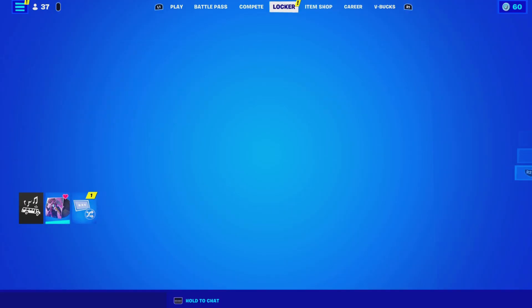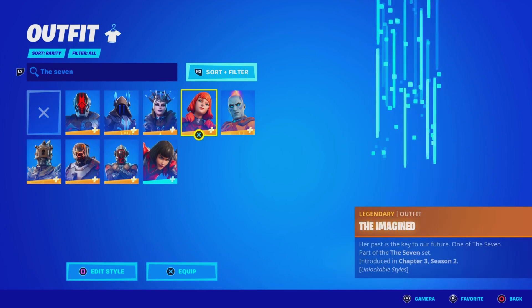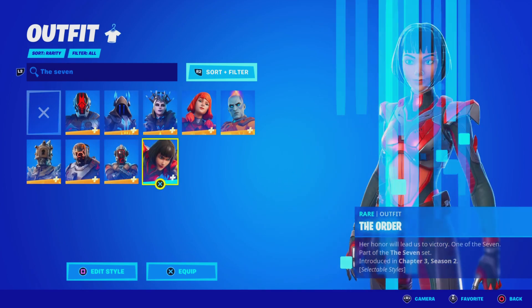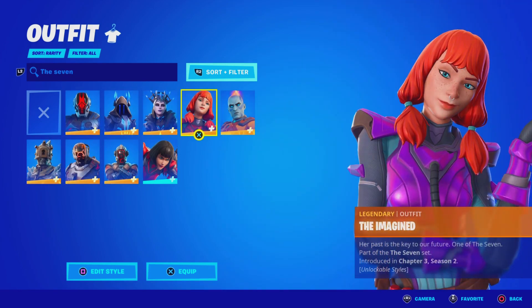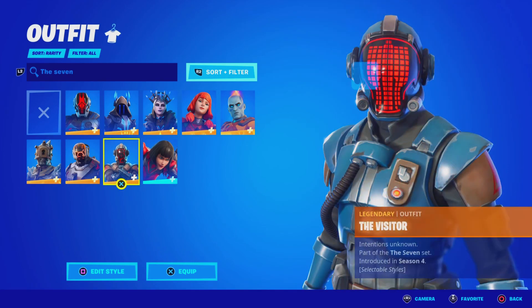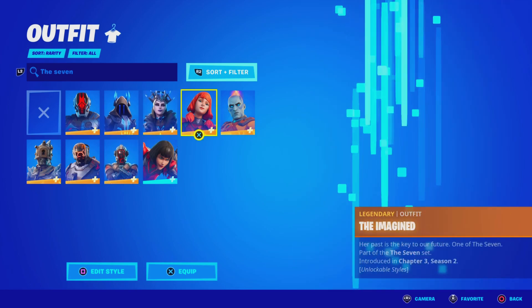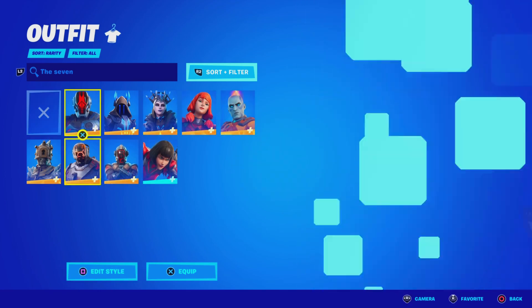Let me show you guys the Part of the 7 skins in the locker — just search 'the 7' and you'll get all the skins related to the 7. As you can see, all of these skins have something to do with the 7. The only one I am missing is the Paradigm, which is the exclusive one that never came back to the shop. We also got the Visitor Secret skin back in Season 4 — a lot of people are missing that. This one kind of looks like the Order skin in the shop right now. Let me know which one's your favorite.